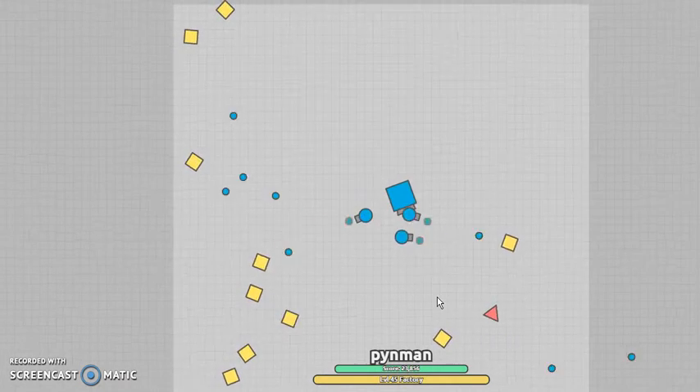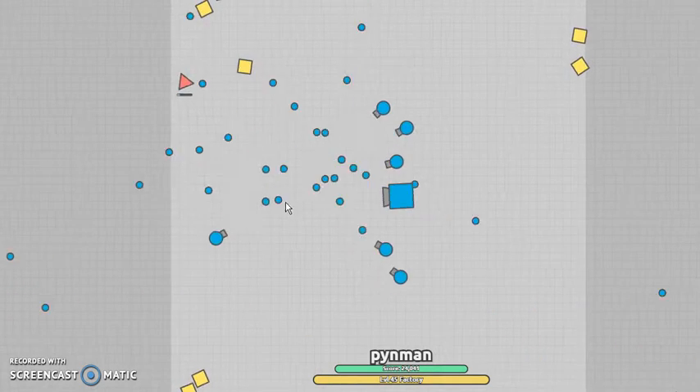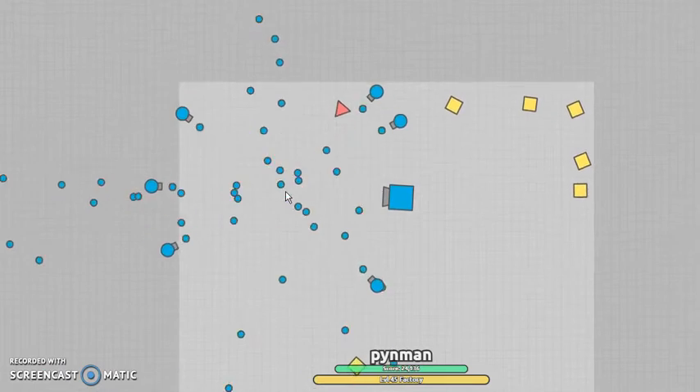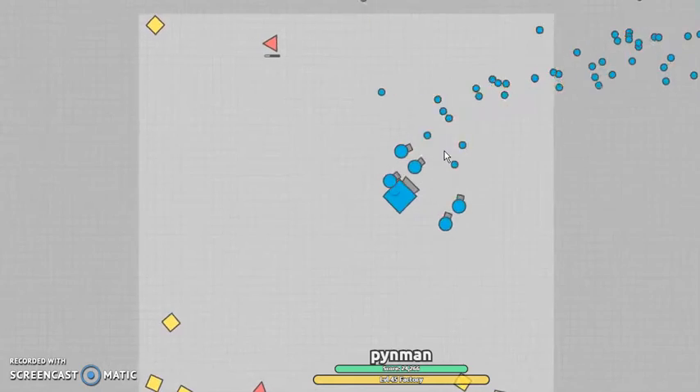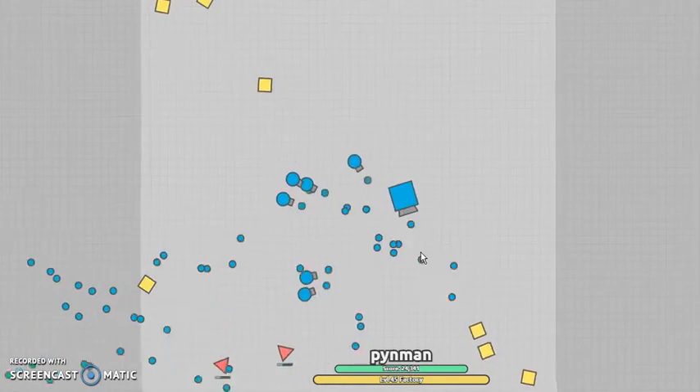Then we have the factory. You can control it by holding down the mouse — see, yeah, it's working. There's a chance of new players to spawn inside of it now. Well, that's pretty cool. I can't remember if I still have auto fire on. Yeah, I think I do.